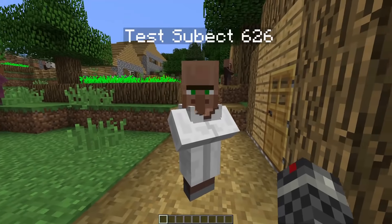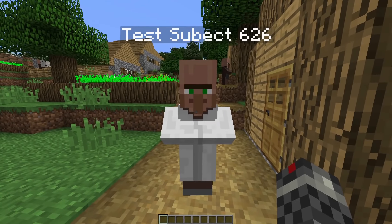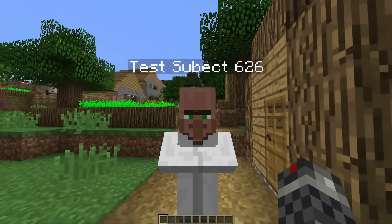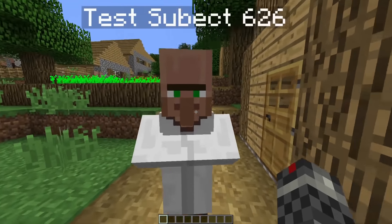Let's say you're walking through your village one day, and then suddenly you talk to Test Subject 626, and he says, 'Test Subject 96521 has an issue at his house.' And you're like, 'Oh no, not Test Subject 96521.' He's my 96,521st test subject.